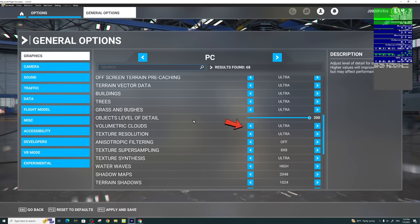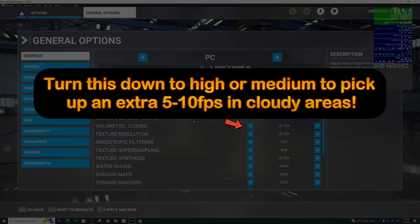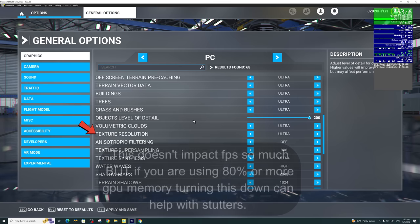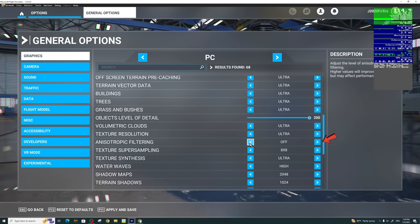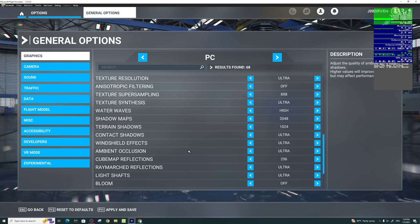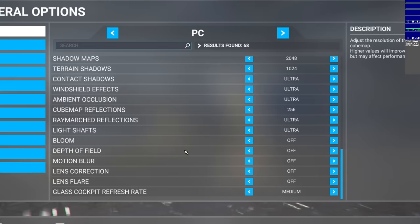The next setting is volumetric clouds, which can also greatly impact performance — having this on ultra is a big strain on your system. Texture resolution doesn't impact FPS as much, at least on my system. Anisotropic filtering, I have off because we set it to 16x in the NVIDIA control panel. Ambient occlusion: if you need just a couple extra FPS, turning this down can help. Most other settings I have turned off, with cockpit refresh rate on medium.